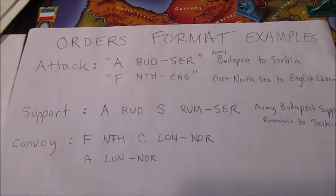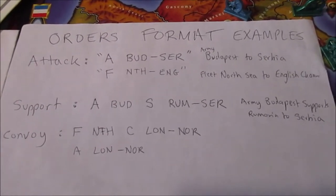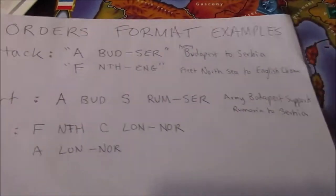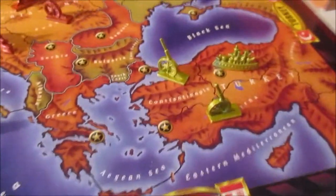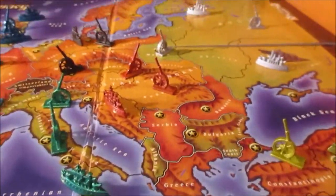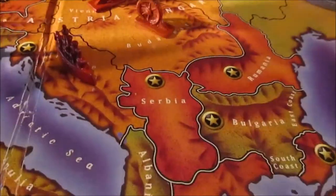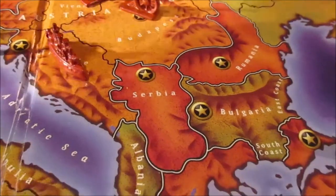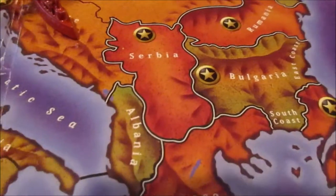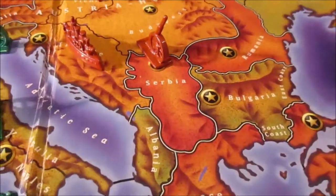There are some abbreviations. For Austria, for example, the attack order would be something like: Army — A — in Budapest — BUD — to Serbia — SER. That's declaring that this army here is moving to there. That's how we think about an attack order. Another example would be a fleet move: if there was a fleet in the North Sea by England and it wanted to go to the English Channel, you'd write F-NTH dash to ENG. So then the boat would come down to the English Channel.